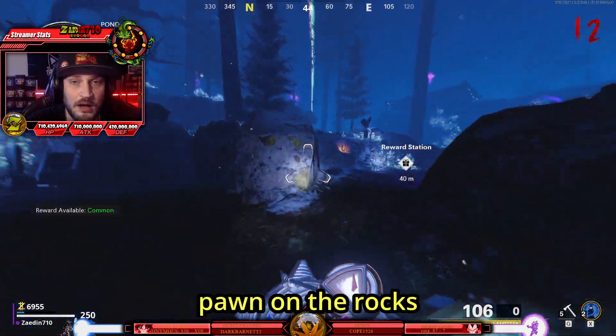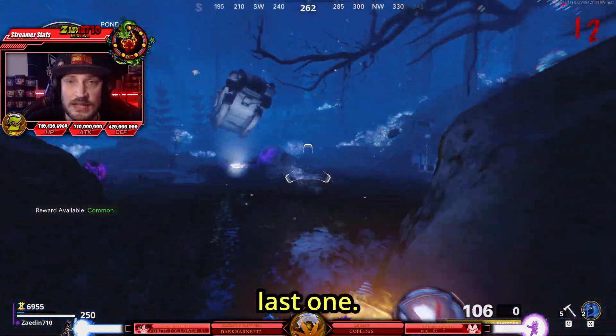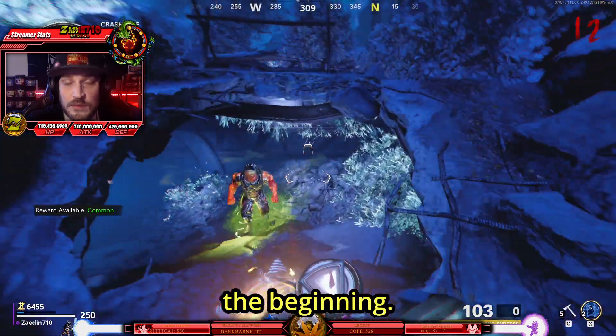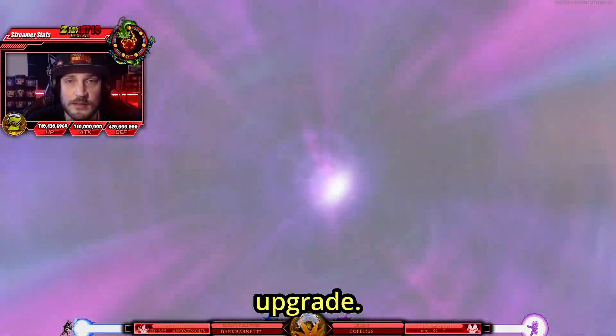The next one is going to be in pawn on the rocks opposite the quick revive perk — do the same thing you did with the last one. Now for the last crystal, you're going to want to go to crash site — it's going to be on the right near the entrance to the tunnel from the beginning. Go ahead and absorb this one, bring it back down to the box, and you should now have your electro bolt upgrade.